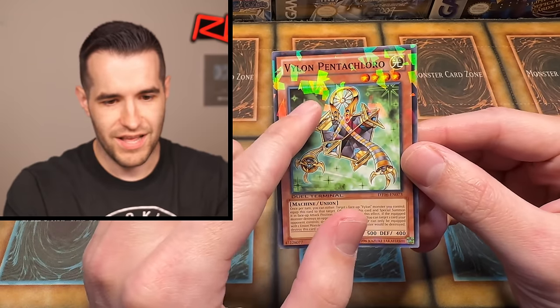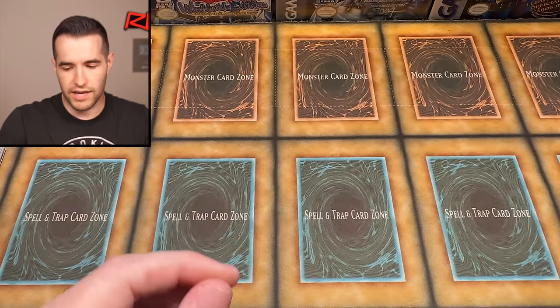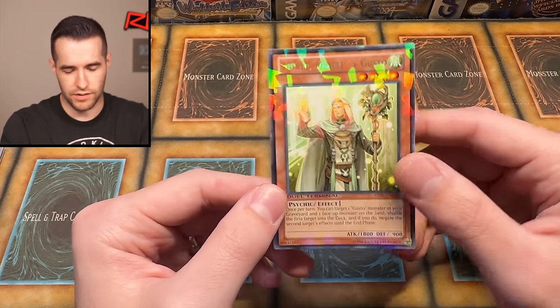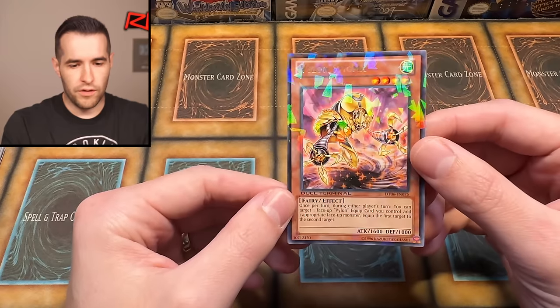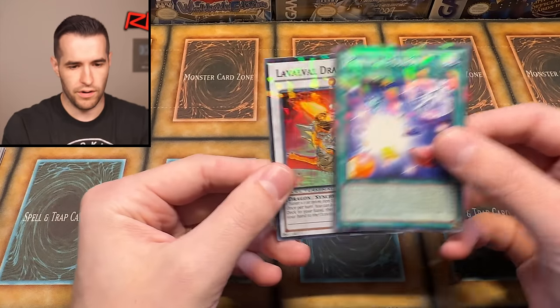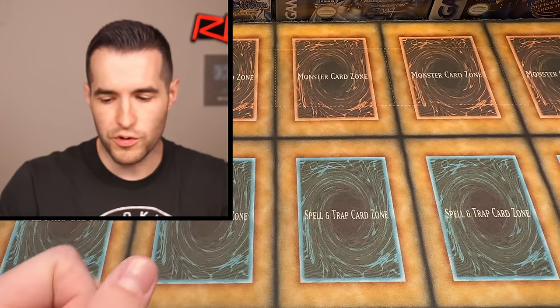There's like a bunch of different Dual Terminal patterns — it feels kind of random where the Dual Terminal overlay falls. It's almost like Spinda in Pokémon, where there are a million versions because of all the different swirls. Quick Draw Synchron again. There's a rare Vylon Sigma — I've never seen that card. Vylon Dragon, another super Particle Fusion.